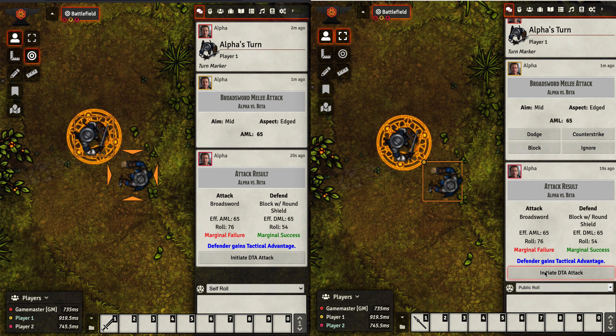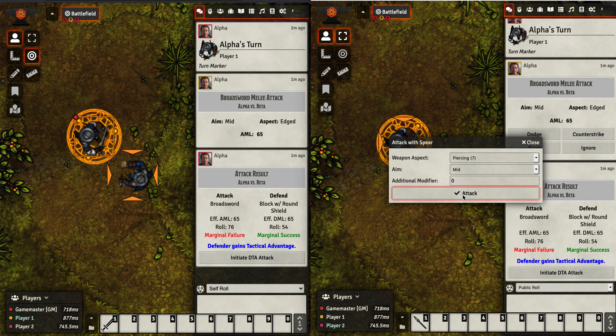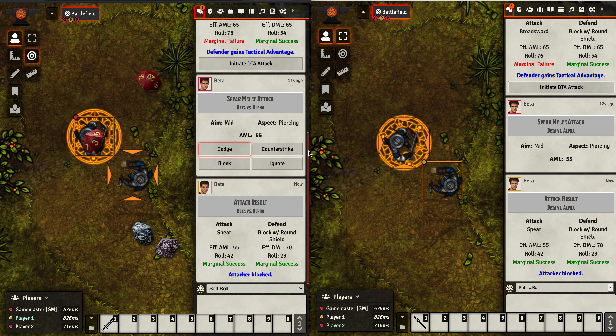It's still Alpha's turn, but now Beta can actually initiate a DTA — Defender Tactical Advantage — attack. You must have one selected target. You can select it with the standard method, or in Foundry Virtual Tabletop you can double right-click to select a target. Now I'm going to initiate the DTA attack with the spear — it's a piercing, mid, zero modifier attack. Alpha is going to respond by blocking with his round shield. The dice are rolled and the attacker blocked. Now it is the next round of combat.